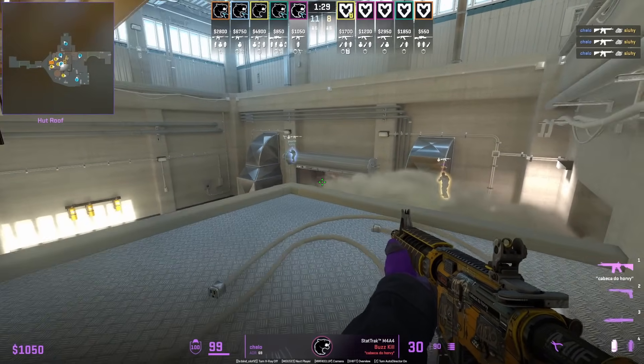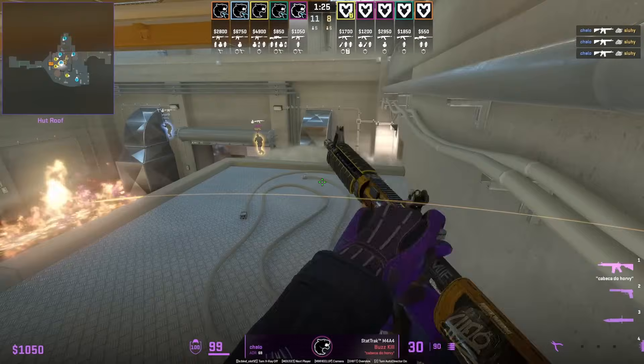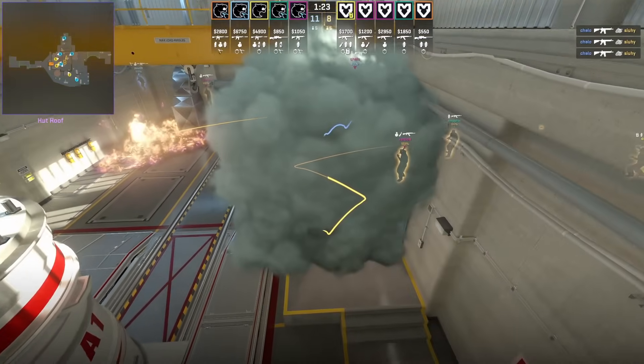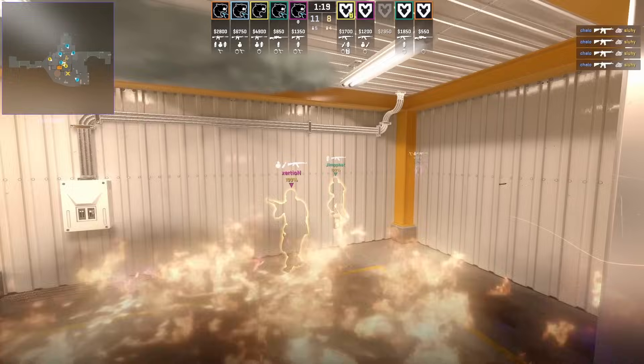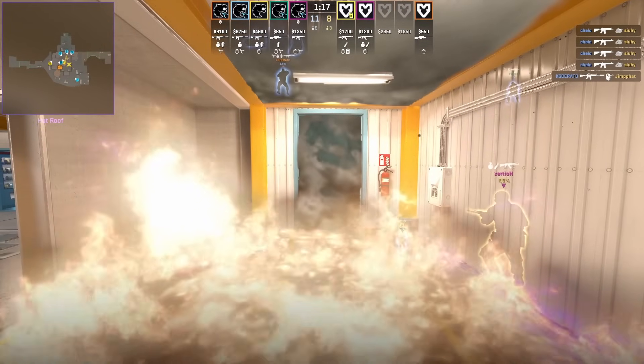Here's another good clip of the same smoke: Cello smokes behind him towards the hut door entrance. You can see the smoke extends down, blocking off any T's and making it hard for them to entry out.